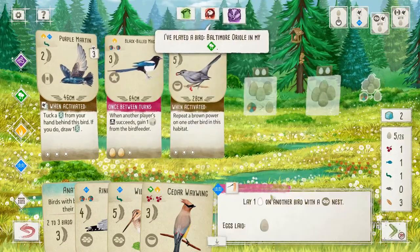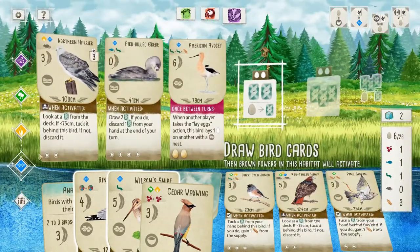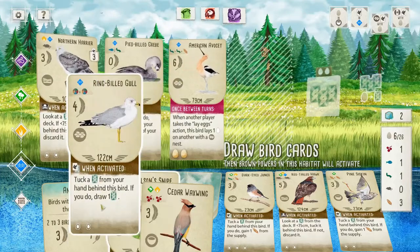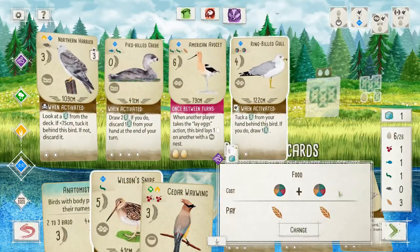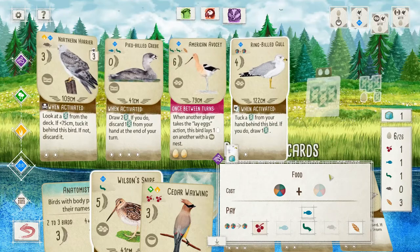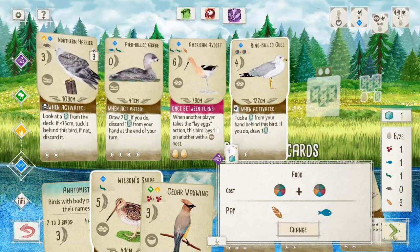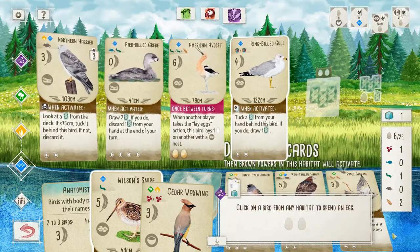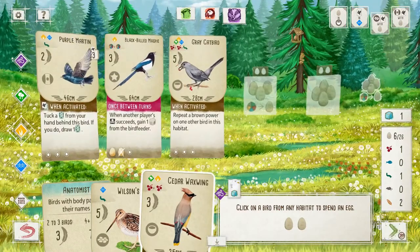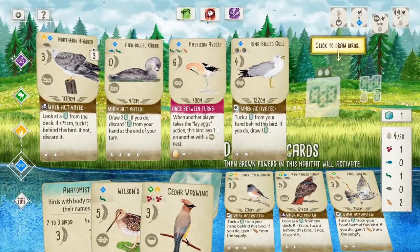Lay eggs — free egg. We need to get these birds played. I'll take the Gull first. And we will feed you a fish. We don't want to feed you a worm, so yeah, we'll fish in one of the wheat. Now we need two eggs — one from the Avocet, one from the Magpie. Ring-billed Gull: these gulls steal food and eggs from other birds and scavenge at garbage dumps.